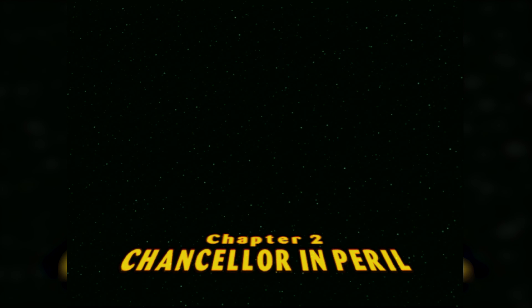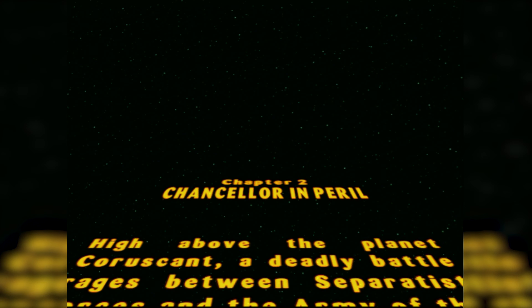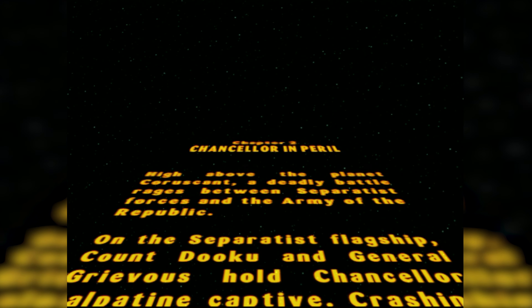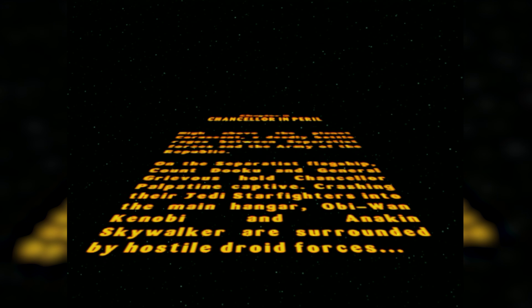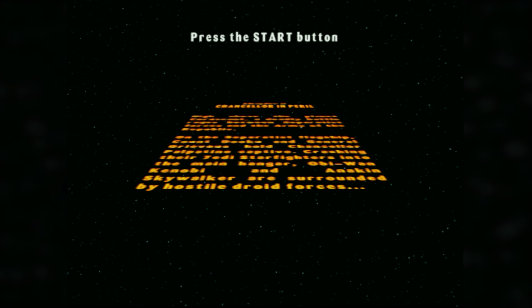Alright, Chapter 2: Chancellor in Peril. High above the planet Coruscant, a deadly battle rages between Separatist forces and the Army of the Republic. On the Separatist flagship, Count Dooku and General Grievous hold Chancellor Palpatine captive. Crashing their Jedi starfighters into the main hangar, Obi-Wan Kenobi and Anakin Skywalker are surrounded by hostile droid forces. Sounds exciting.